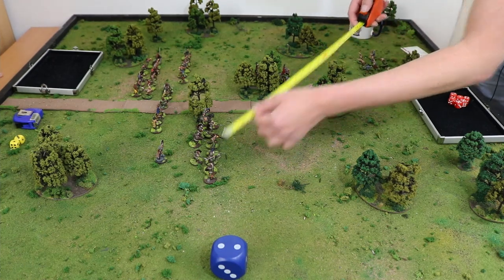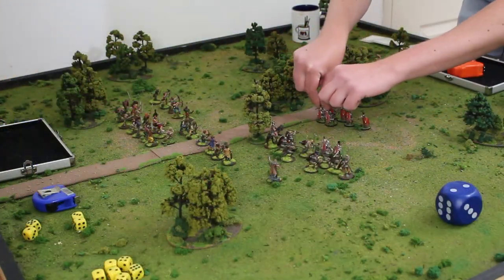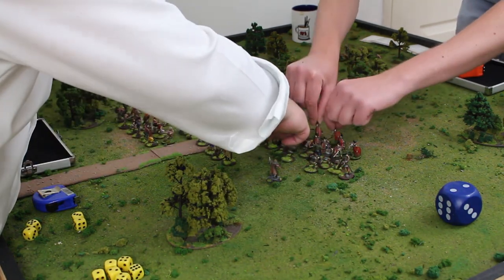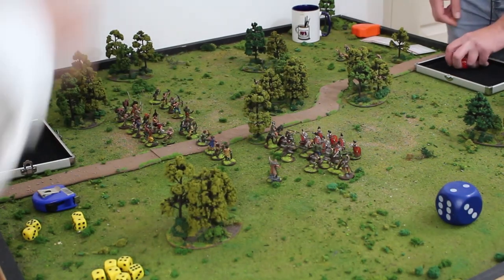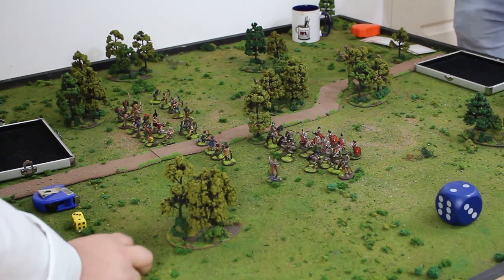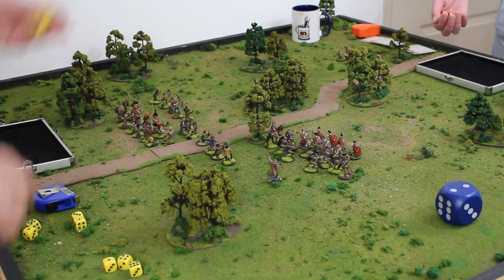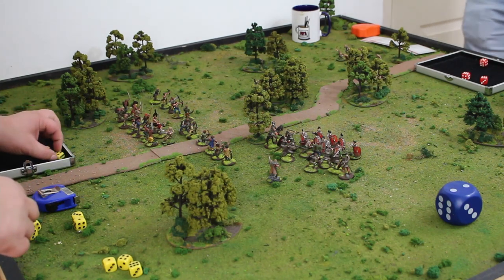These guys are coming in — first is going to get four in, then these guys are coming over here. One, two, three, four, five, six, seven, eight, nine, ten — because of him! My four attacks at you. There are ten or more models in the unit. You hit on fours — then minus one for facing spears. Triple! I get lethal one in this instance.